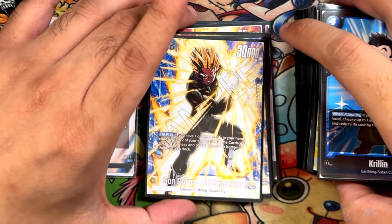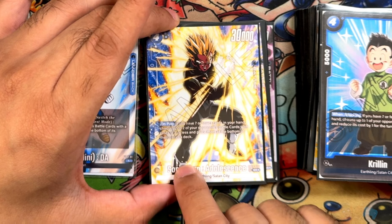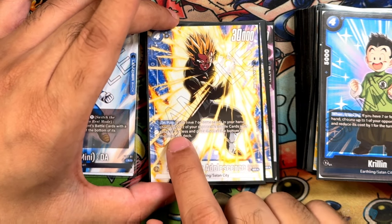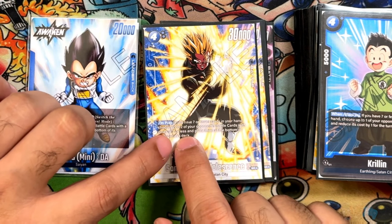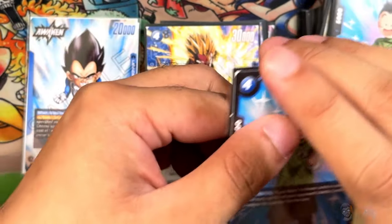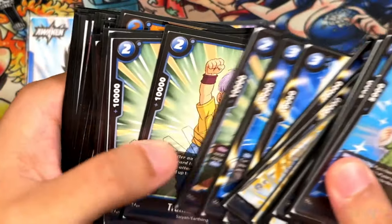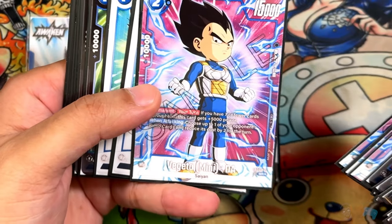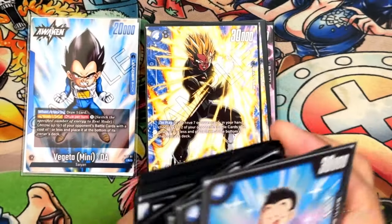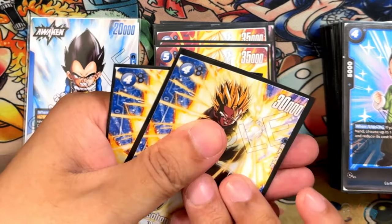Next, Son Gohan Adolescence from Set 3 — 4 cost, 30,000 power, zero counter — one of the very few zero-cost counters in the deck. On play, if you have seven or fewer cards, choose up to two of your opponent's battle cards with three or less cost and place them to the bottom. With the early Vegeta Mini Daima or Krillin on board already reducing costs, you can bottom deck cards as high as five and three. Very powerful if your opponent leaves your when-attacking reducers on the field.